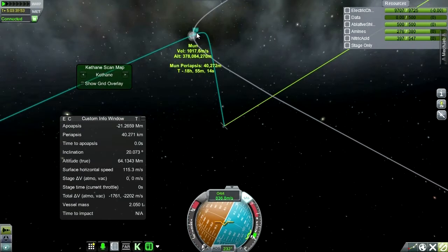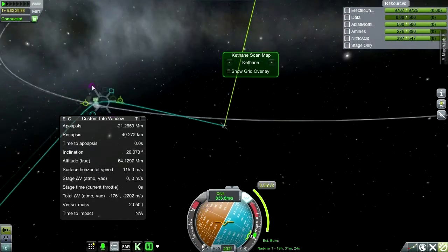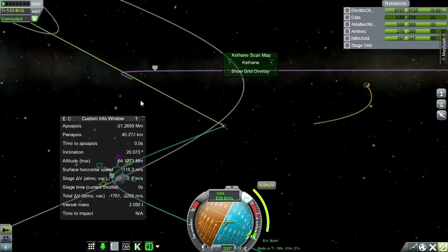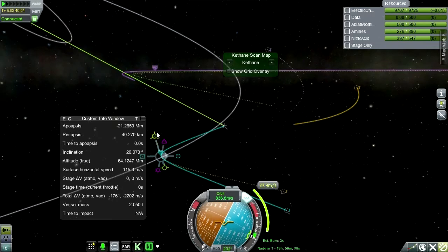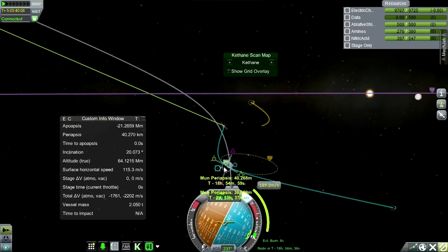Hopefully that'll be enough for low over the moon. Now let's add a maneuver to get into orbit and see how much delta-v that'll take. It wasn't too much because the path we were taking around the moon was basically very suggestive of an orbit already. So we can get in pretty tight. We'll keep one end loose, but not that loose.